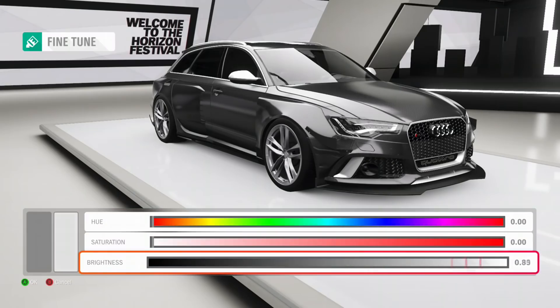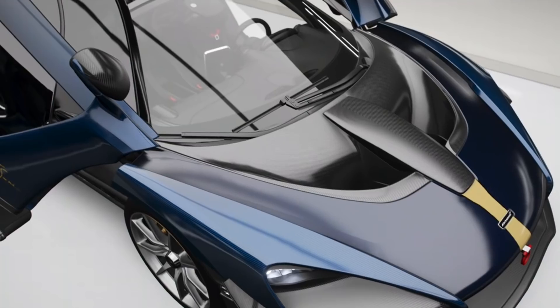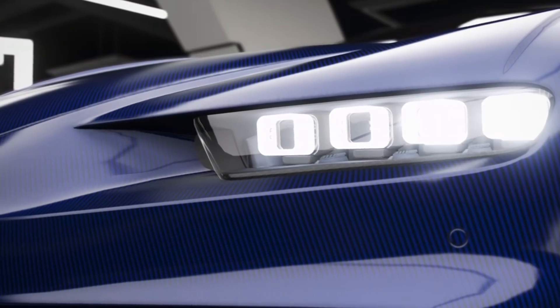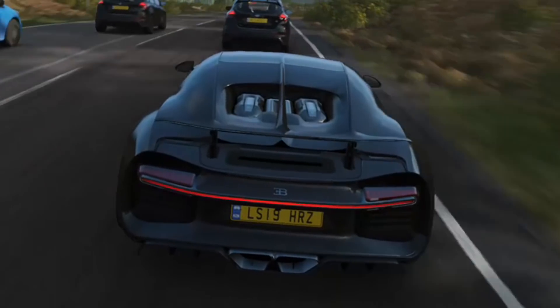So how do you do it? If you select any of the carbon fibers, it has 'tint' written on it — select that and adjust to how you want the tint to be. I've got quite a few cars with tinted carbon fiber, such as this Senna and my Bugatti Chiron, and you've got to admit they do look pretty cool. This works on every single Forza game with the exception of Motorsport 7.